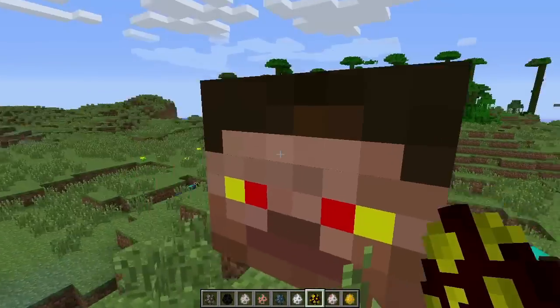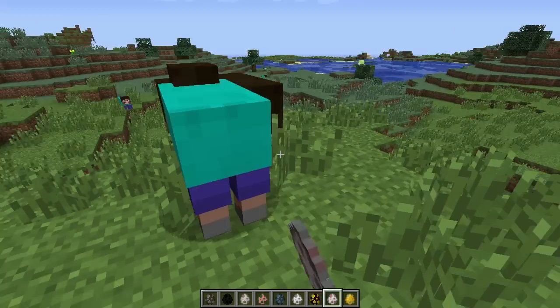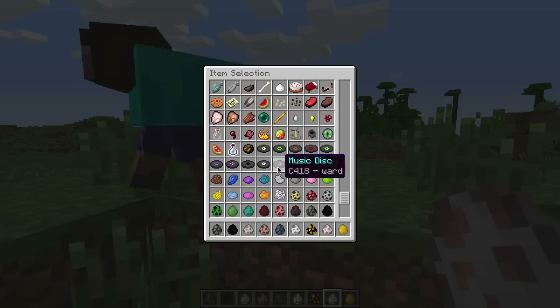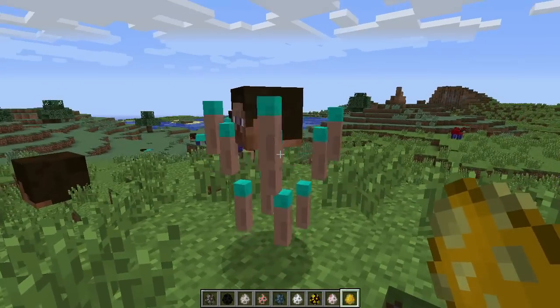Magma cube — Steve with red and yellow eyes. What's this? Sheep — okay, that's a sheep. Alright. And this is going to be a blaze — it's clever. It's all hands.